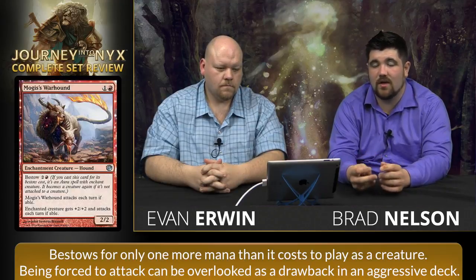Mogis's Warhound - it's great in limited, great in constructed. I think it's going to see some constructed play mostly because it's such a cheap bestow and you don't care if your guys die in the early turns - you're just trying to deal as much damage as possible. It gives itself pseudo haste on turn three, and it gets your small guys over Coursers and Sylvan Caryatids. It's sort of like a split card - it's a two-mana 2-2 that has to attack every turn, or a three-mana plus-two plus-two that makes the guy attack every turn. When it's good bestowed and good not bestowed, this is an excellent Magic card.